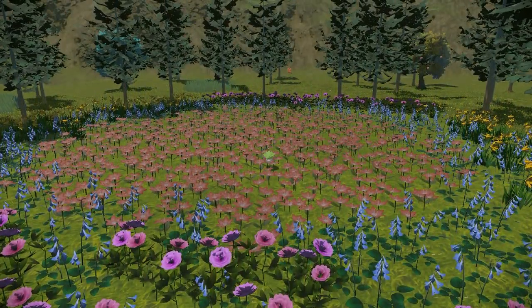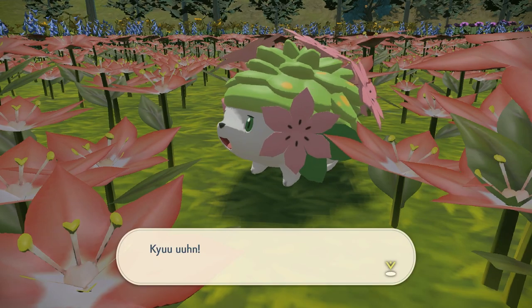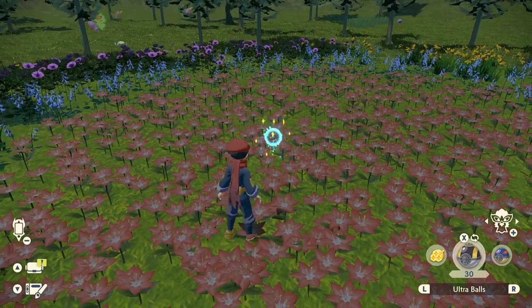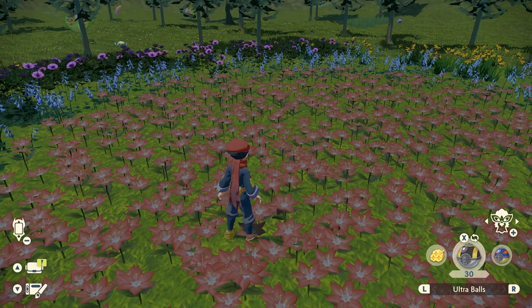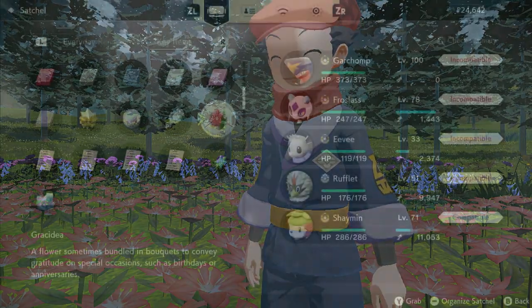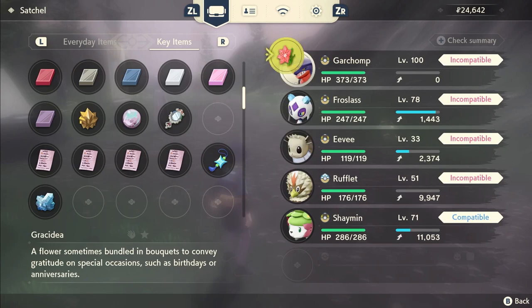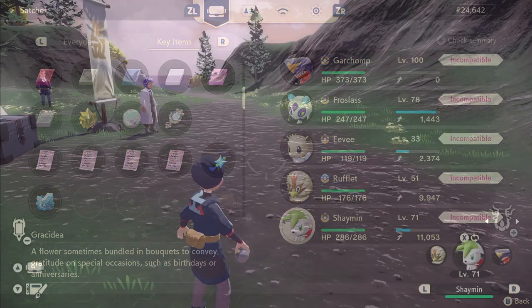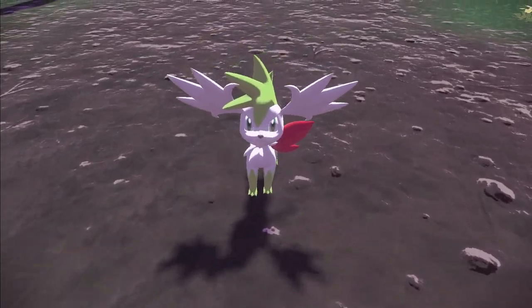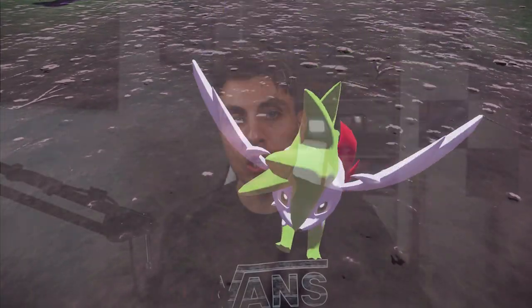As soon as you arrive at that part of Obsidian Fieldlands, Medi will appear and make a wish for Shaymin to come back, which magically brings Shaymin there. You can literally walk up to Shaymin and throw a Pokeball — it's very easy to catch, not like some of the more aggressive Pokemon in the Hisui region. After catching it, Medi will give you the Gracidea flower item, which gives you the ability to change Shaymin into its Sky Form. That wraps up both gift events — just make sure you're in the post game, have the required save files, and for Darkrai, make sure it's night time.